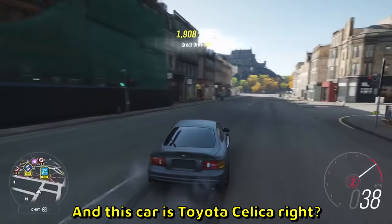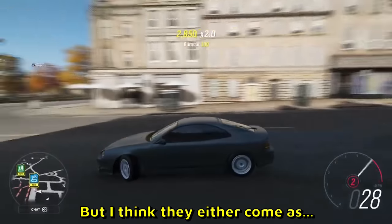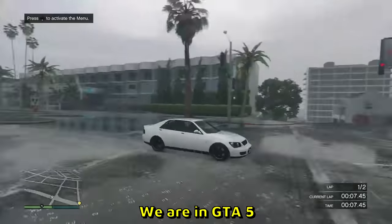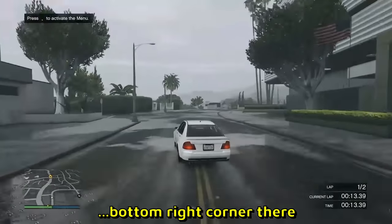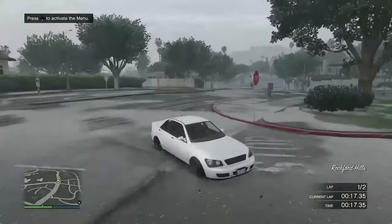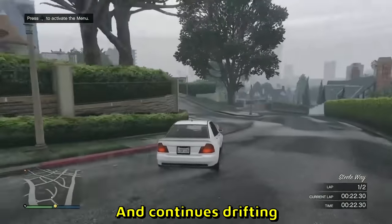This car is a Toyota Celica, right? It does look like a nice car — I wouldn't mind owning this. I think they come as either front-wheel drive or all-wheel drive. We are in GTA V and there is a race going on — there's a lap counter in the bottom right corner. He's gonna take a little shortcut, jumps through the park doing a 360 over the curb, and continues drifting.